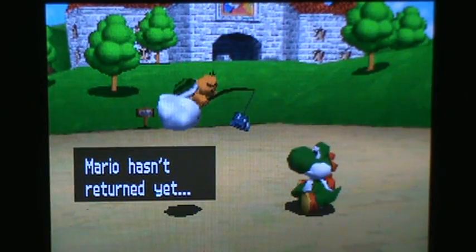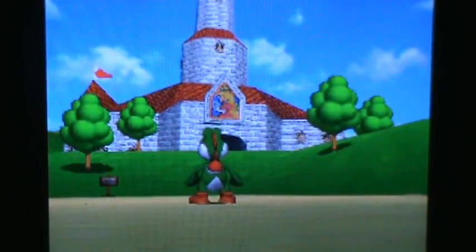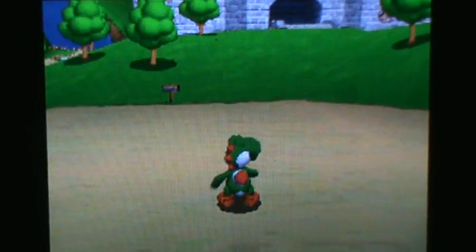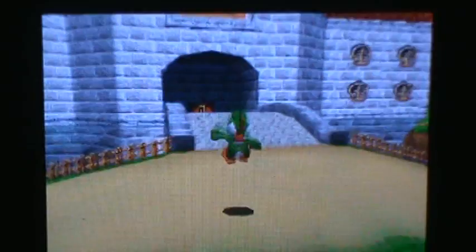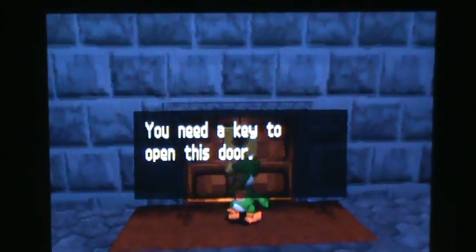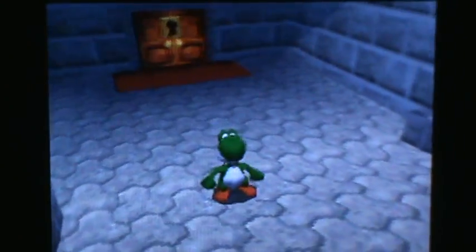Mario hasn't returned yet. Well then go save him, you effing lackadaisical — what, he always gotta rely on Yoshi? There's probably creaking in the background. Okay, controls for this game — my R button is very hard to access, so I'm sorry if I miss some ground pounds later in the game. My R button is — so you go to the door and get a key to open it.